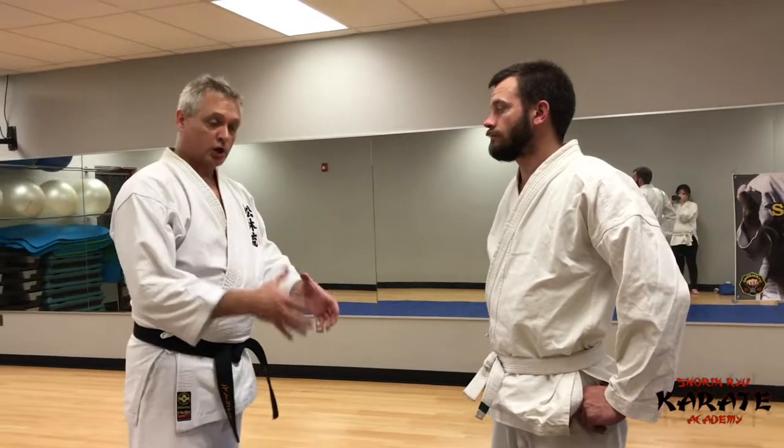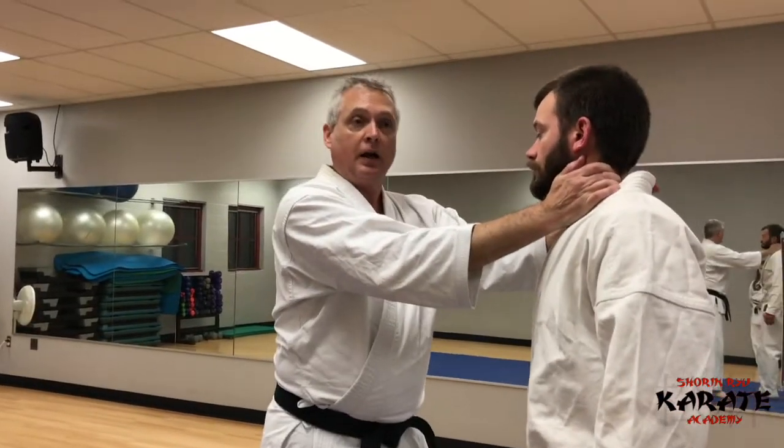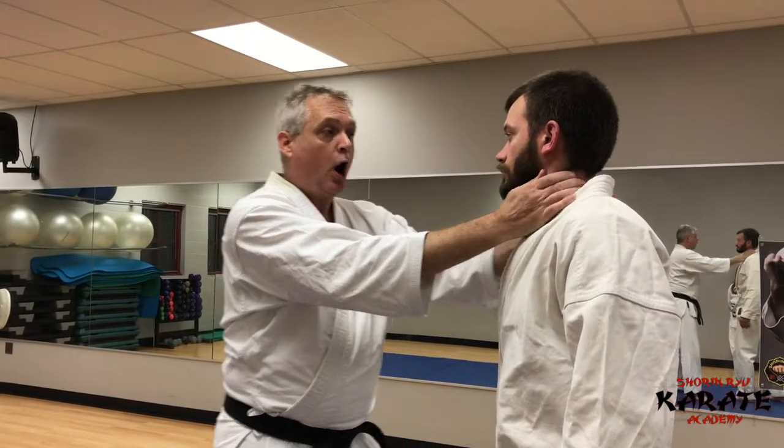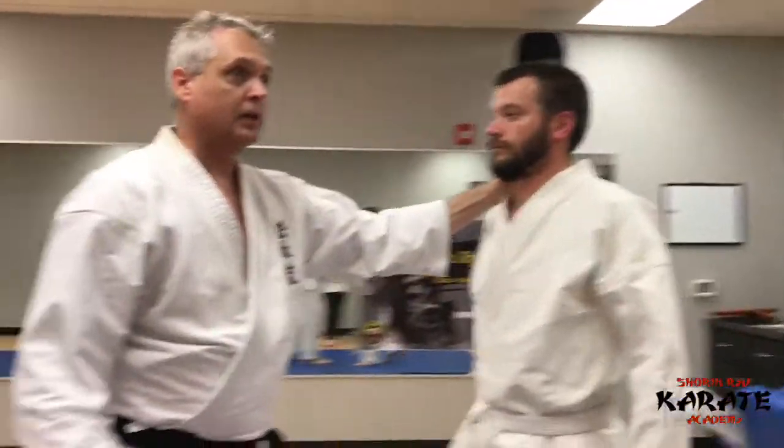Now we're going to work the choke defense when you're on the ground. There are a few ways they might get you to the ground — it could start in a confrontation where they're choking you and moving you back, you might trip and fall, or they might do a takedown. It could also start when you're already on the ground, such as a sexual assault scenario where it becomes violent and they start choking.